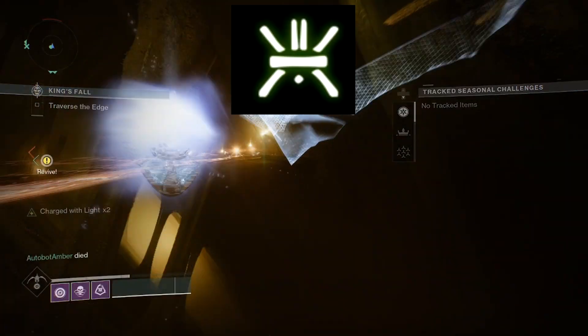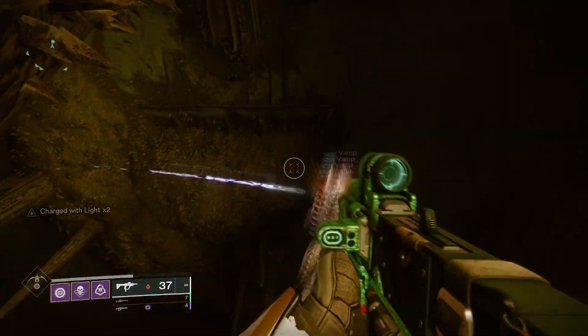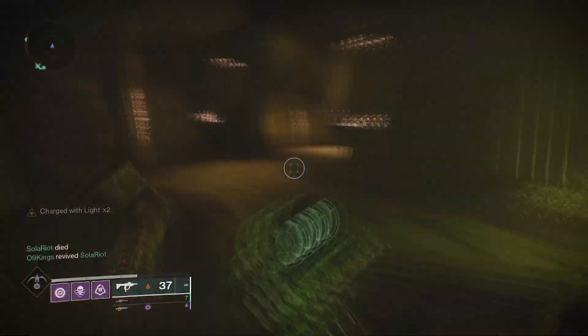The seventh symbol is in the jumping puzzle right next to the final secret chest. Use your ghost to find some of the secret platforms in order to make your way up here to get both the secret chest as well as the symbol if you need it.